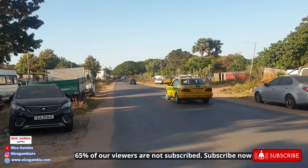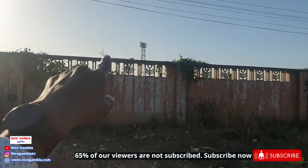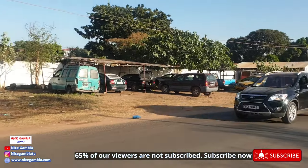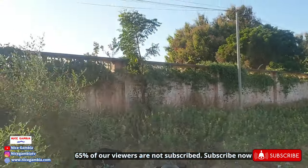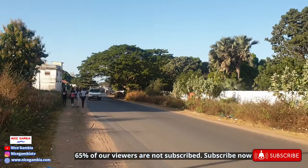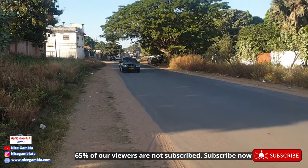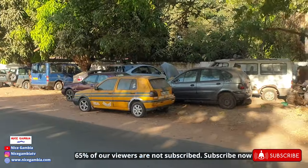Let's keep walking. That's the stadium over there. Unfortunately I'm not with my drone so I can't show you the inside of the stadium — hopefully we can see that in another video. Here is another mini Vita garage on the way to Bakau, just opposite the fence of the stadium. Look at that car — it's a passenger vehicle but it's over-speeding. This is a small road so vehicles shouldn't be over-speeding right here. It seems we have a lot of garages in Bakau.